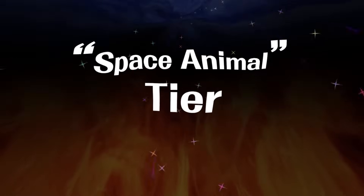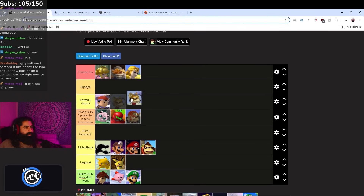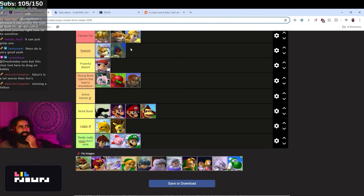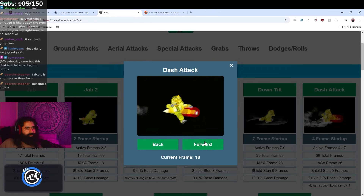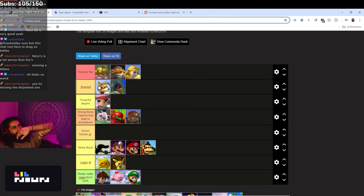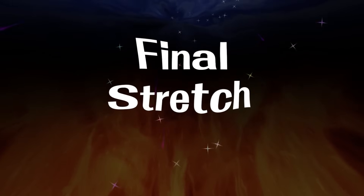We've got to do spaceys tier. Spaceys' dash attacks are frame four and pop straight up. But Falco's is a lot worse than Fox's — Falco's might actually be missing a hitbox. Yeah, it has super good active frames but doesn't have the foot hitbox at the edge. So I'm not even sure Falco would be better than some of the 'negative disjoint' tier characters. Marth's dash attack is amazing — pop up, knockdown, burst approach. Probably put ICs here as well.